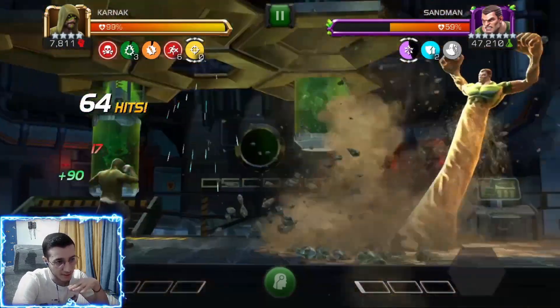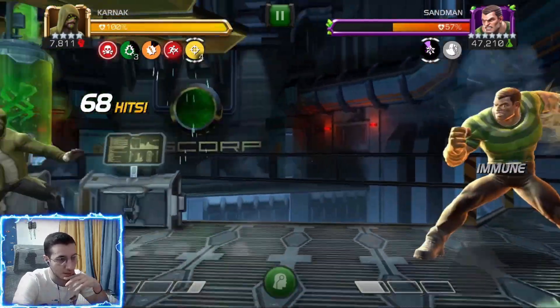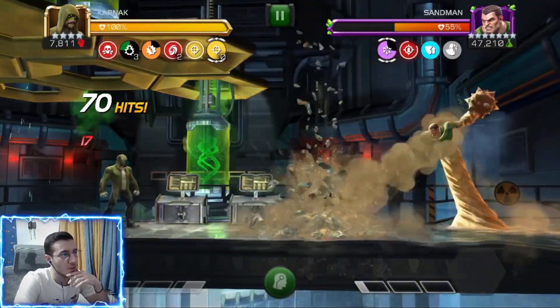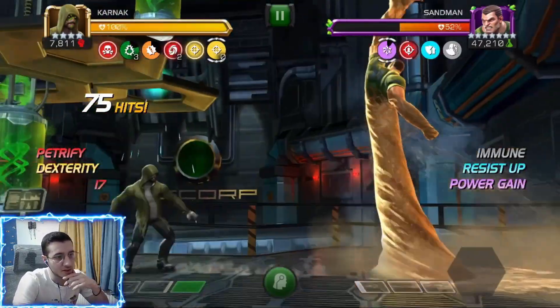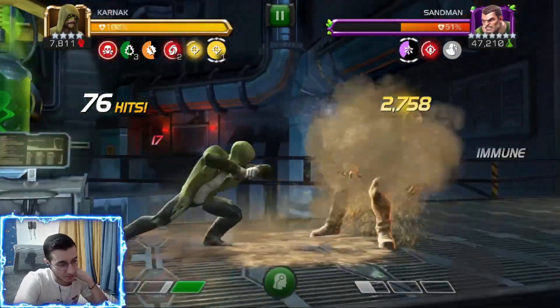Sandman's debuffs expire one at a time every second. So if he throws two petrifies, Karnak is going to shrug those off quickly because of his abilities, and then the second petrify goes shortly after. He also has resistant ups on defense.